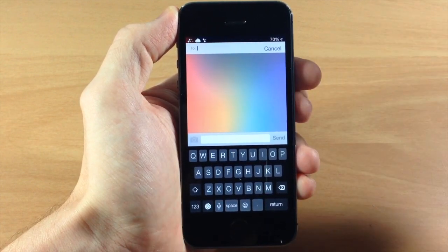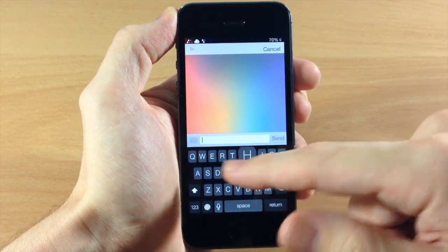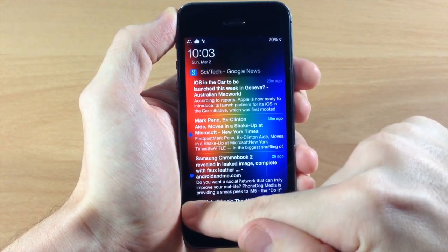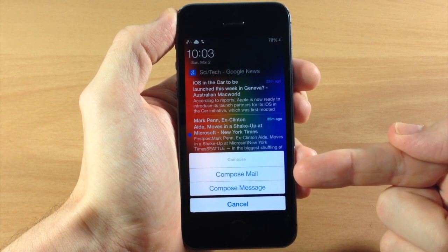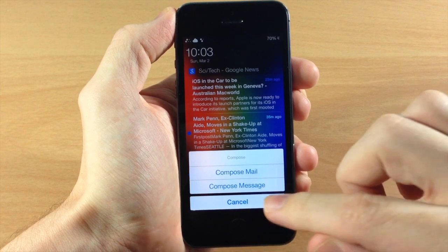If you tap that button it automatically opens a quick compose for a text message. The background is your wallpaper blurred out with a white overlay. You just type in your contact and your message and send a quick message to anyone. If you tap and hold on the button, you get options to compose mail or compose message — so you can send an email directly from the lock screen.